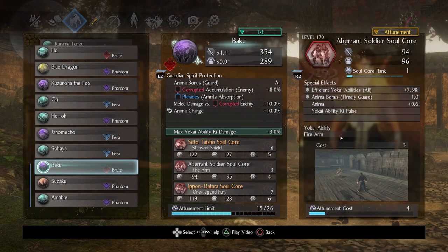Aberrant Soldier and Epon were next on the list. I do have a super great anima Aberrant Soldier soul core — I would recommend you get this to rank 30, but I wanted to test out soul cores at lower ranks. The most important thing here is the yokai ability Ki Pulse. This is the one soul core to get to rank 30 because you want to boost efficient yokai abilities, and more importantly turn anima bonus timely guard into a great anima generator — at max rank it's like 2.6, which makes a big difference.